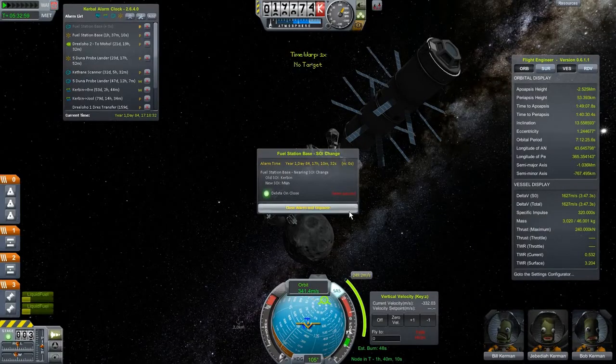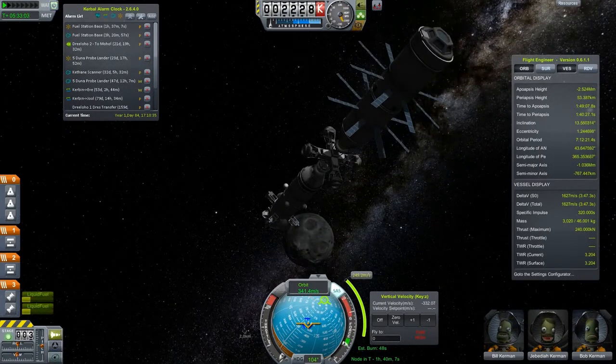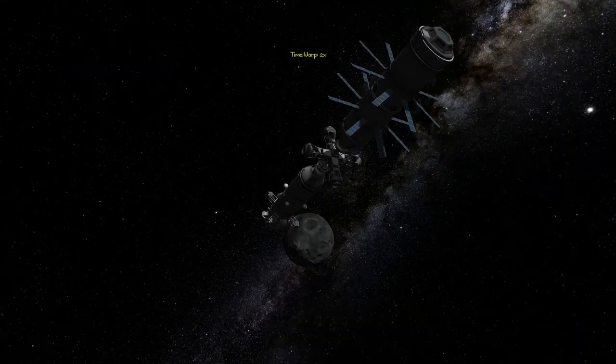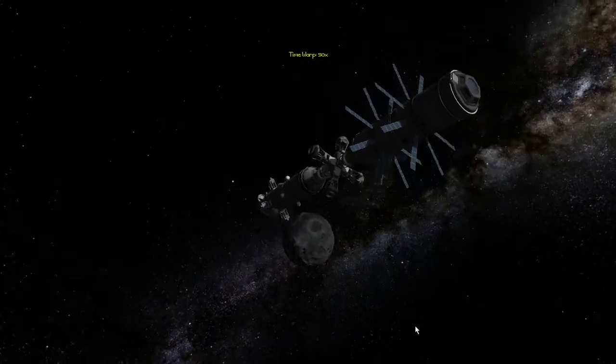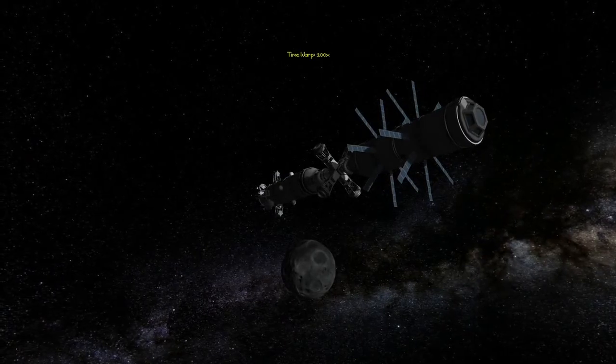The people who should set up the colony should be Jeb, Bill, and Bob, and then the first time we bring up any sort of resupplies...